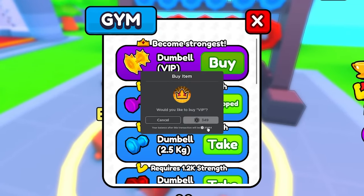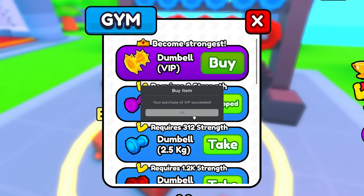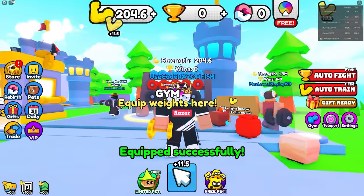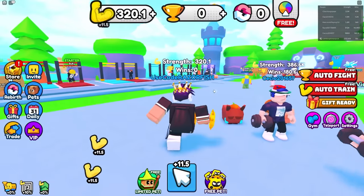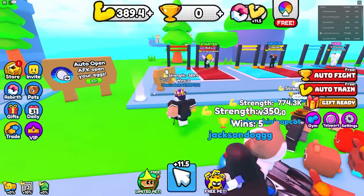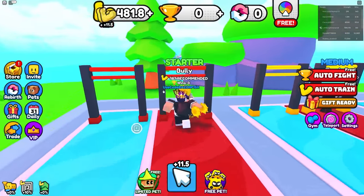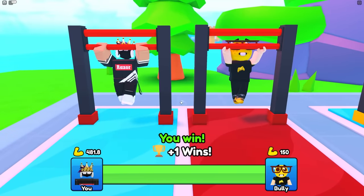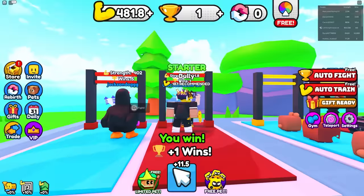I'm guessing the VIP dumbbell is the best one — it's 350 Robux so let's buy it. It doesn't say how much kg it is but I'll just take it. Look over here, I'm getting hundreds already — I'm already at 300 just with that dumbbell! I have more than enough to beat the bully right here, so we just spam click and do a pull-up.